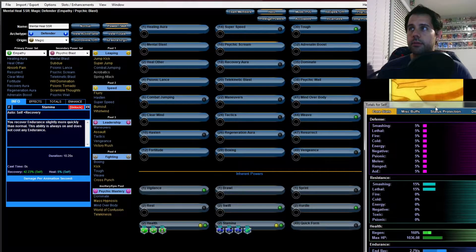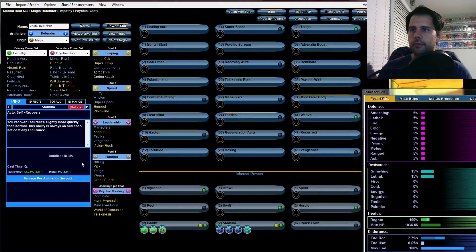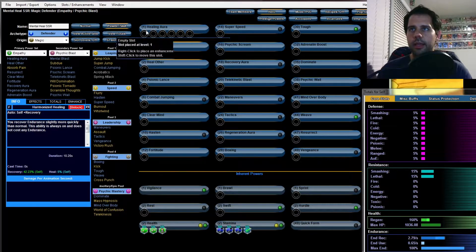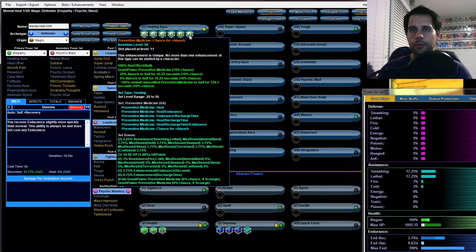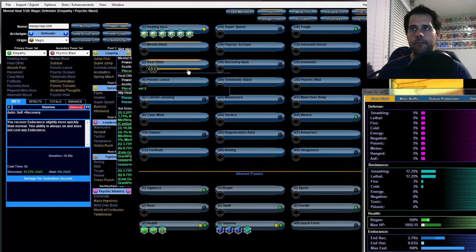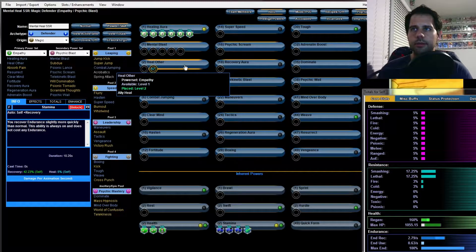You want as much HP as you can get on the defender — they're pretty low. Try to get it to about 1600 if possible. We're going to start by six-slotting Healing Aura and putting all Preventive Medicine enhancements on it. If you're wondering how I'm doing this, use the mouse wheel — click it on each one and it'll put in the next enhancement in that set. Mental Blast we're going to five-slot as a mule.